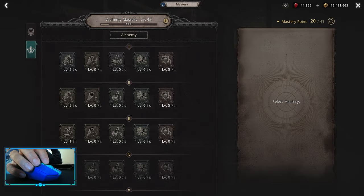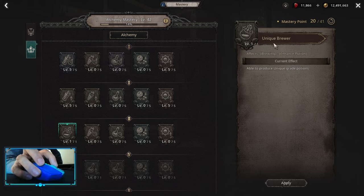If you're having troubles running your mastery XP daily and you want to make it a little bit faster, I'm going to show you how. First of all, we need our alchemy mastery and we want to pick up Unique Brewer.